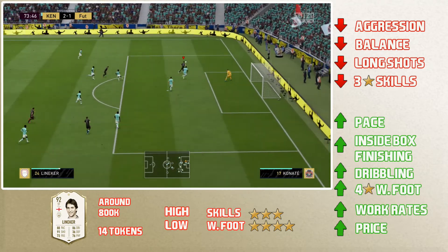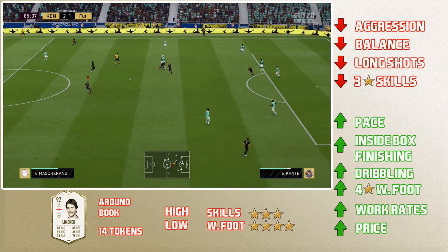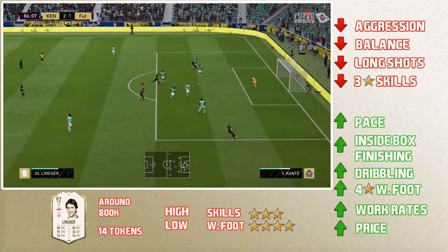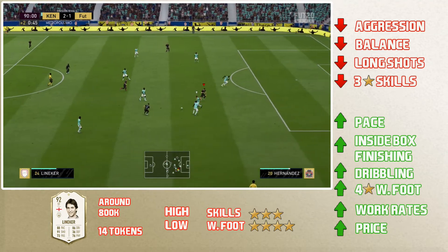Now for the good stuff — the pace. This guy is rapid. He gets away from defenders so easily; it's incredible. With the Engine he has 95 acceleration and 92 sprint speed. If you put the Hunter or Hawk it'll be even faster and more deadly.